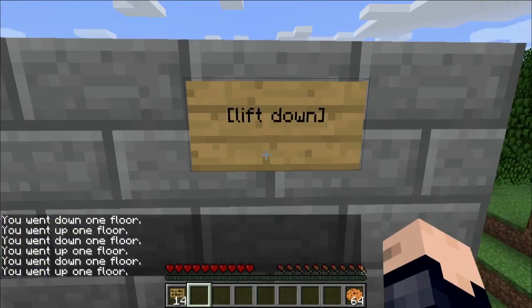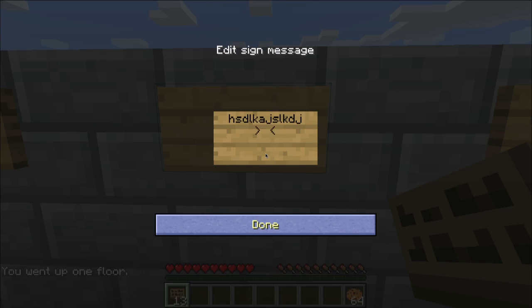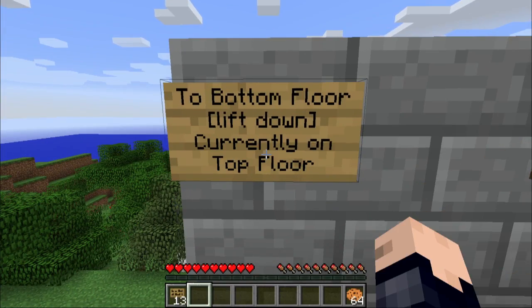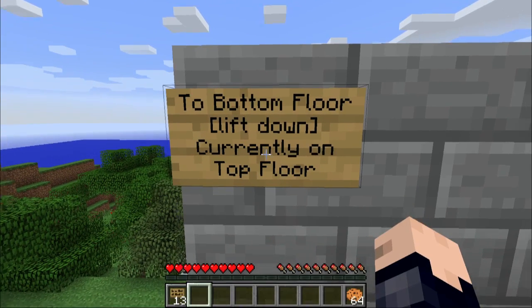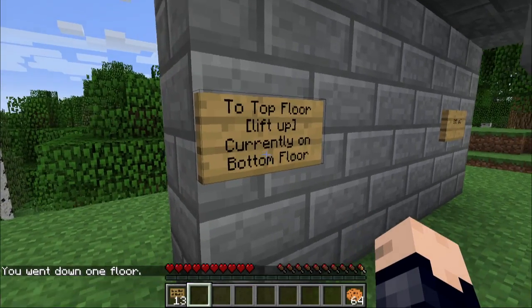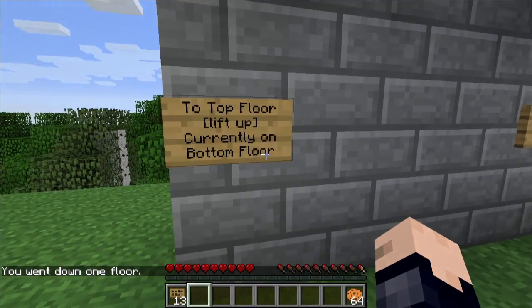Now you can do a few different things. If I wanted to put down another sign, I could type anything on the top line and then say "lift down" and whatnot. Over here I did that exact thing — on the first line I have "two bottom floor lift down" currently on the top floor, and "two top floor" currently on the bottom floor. You can write anything in the first line or the third and fourth lines of your signs.